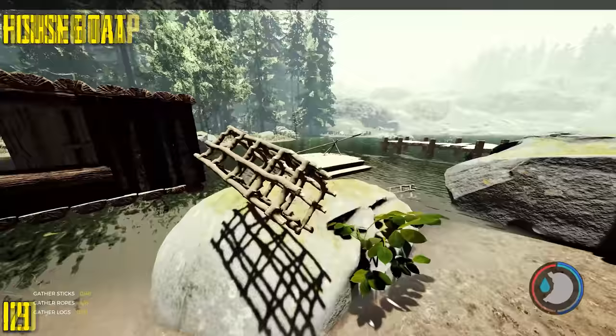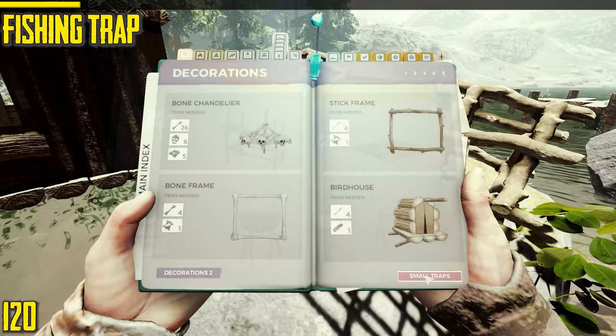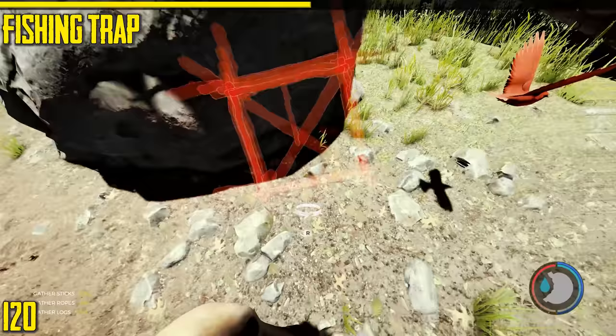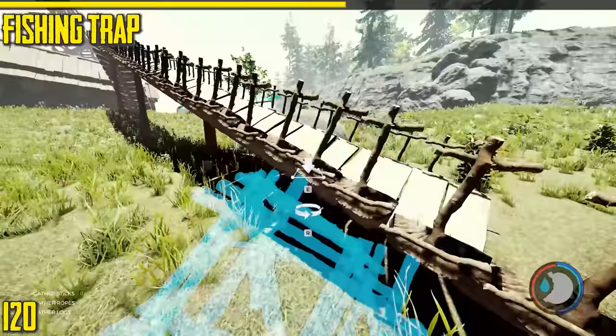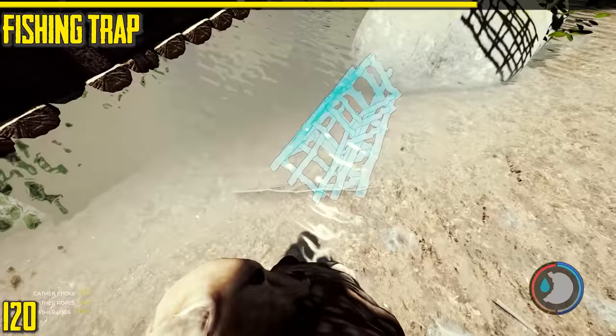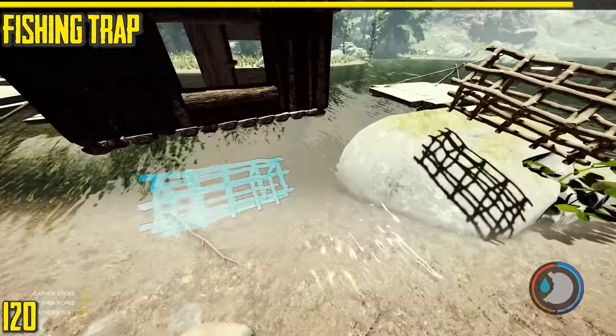Next is the fishing trap. If you go to your normal animal trap — on land it's a rabbit trap, catching lizards, squirrels, raccoons, and other animals. But if you place it near water it turns into a fish trap. It costs rope though, and I prefer to save my rope for ziplines. So it's kind of one of those situational buildings.